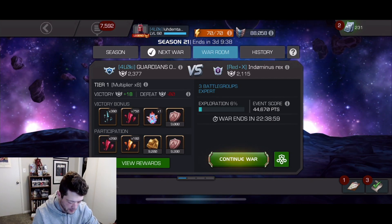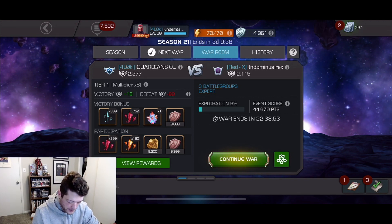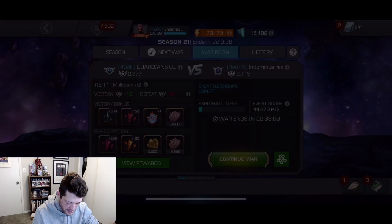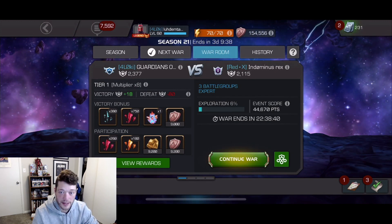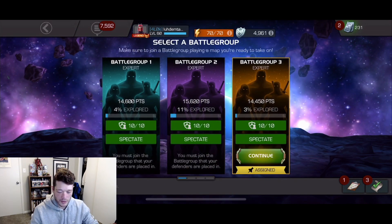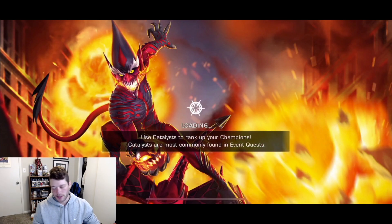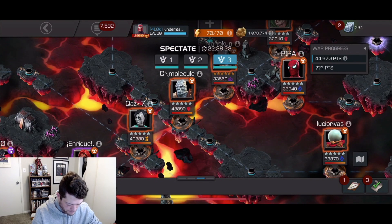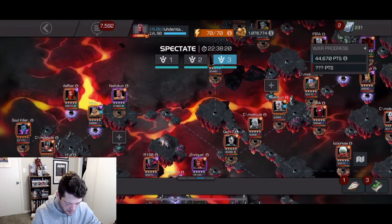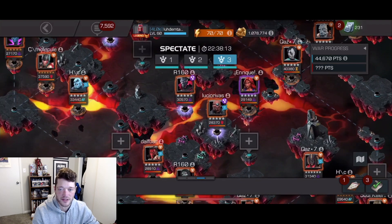What's up guys — war 11 of season 21. We're almost at the finish line here. We're currently ranked eighth in Master — actually 11th — and we're up against Indominus Rex. We faced these guys last season when they were platinum two; it looks like they're platinum one right now. We should win this war pretty comfortably. Their defense placement was actually pretty good though — not a cinch to plan for or sign paths for, so they did a good job. I'm going to be on path five in section one.